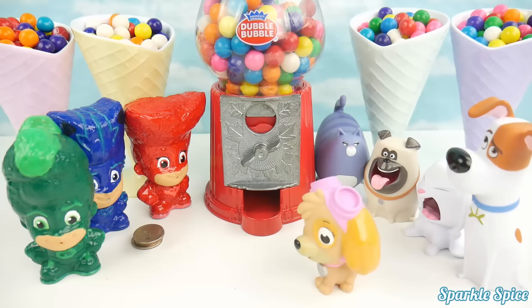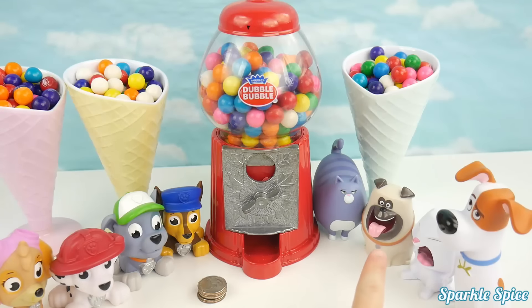Who should we play against? Oh hey guys, can we play? Of course. I think we need a player for pink. Hey PJ Masks, can I be the pink one? Sure, Skye, come on over. Let's go over everybody's colors: pink, green, blue, red, purple, yellow, white, orange — those are the gumballs you're looking for. We're going to put in five quarters and turn the gumball machine. Whoever gets the most gumballs matching their team's colors will be our winner.